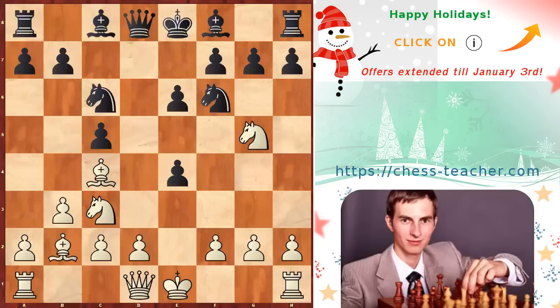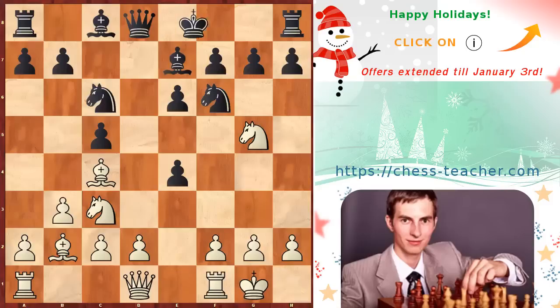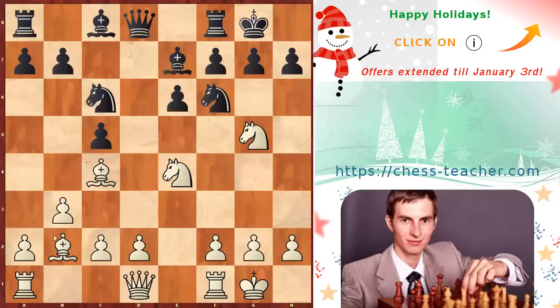White plays bishop to b2, continuing his development. White is not in a hurry to capture the pawn because he knows it's not going to run away anyway. Black goes bishop e7, and both players continue their normal development. Then Carlsen captures the pawn — knight takes e4 — and at the same time opens up the long diagonal for his bishop. After the exchange on e4, the situation may seem about equal, but you can notice that white has two powerful bishops potentially looking towards the black's king, which very often creates favorable circumstances to begin a powerful attack.